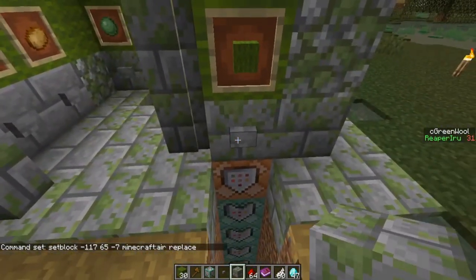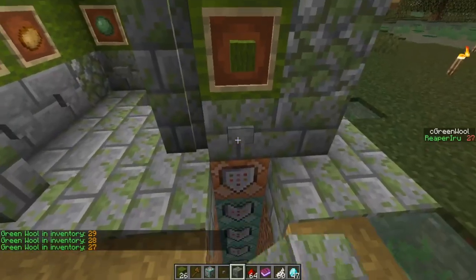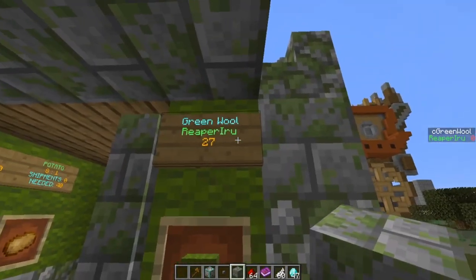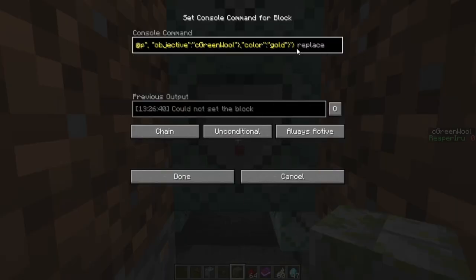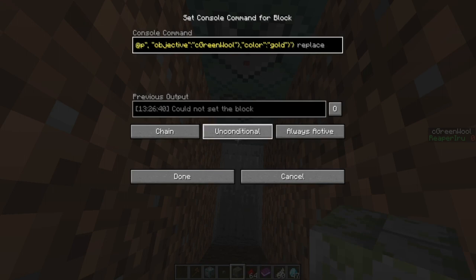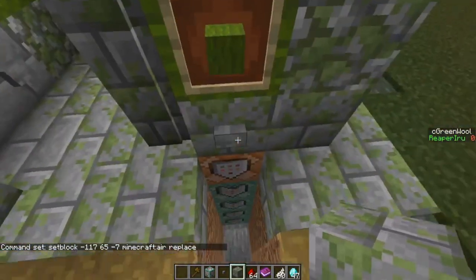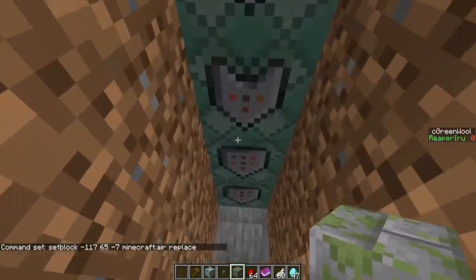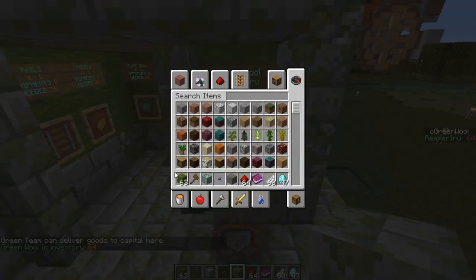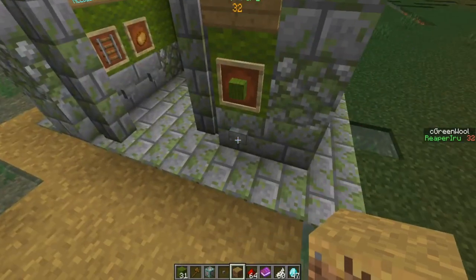Let's give the sign a go — it looks absolutely perfect. I have 30 wool, I hand one in, and now it shows 29. This works perfectly. However, there's one problem: if I have no wool, the sign doesn't update because the air command can't remove anything, and the chain stops. The fix: make the second command block unconditional as well. Now both the air block and the sign block always run. If there's no block, it skips to the sign placement — and it shows 'zero green wool' correctly.